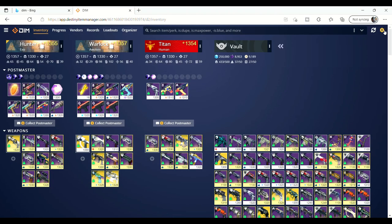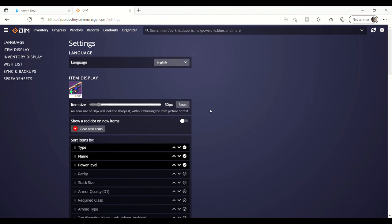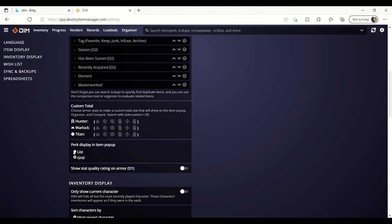If you want a straight up look at your inventory, especially your vault, then you want to go to the settings and order everything by type, then name, and then power level. Also change this setting to grid to make it look more like in-game when viewing weapons, if you prefer this.